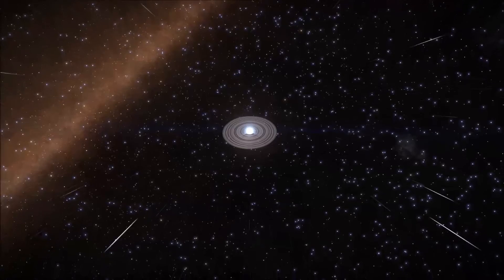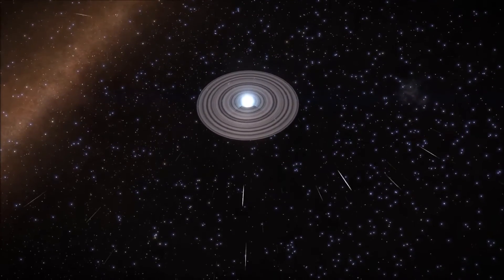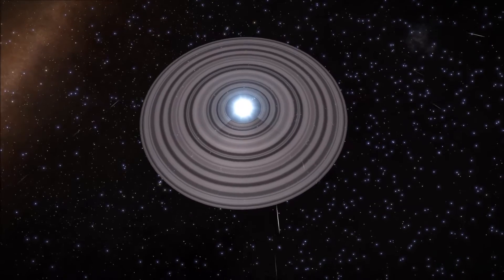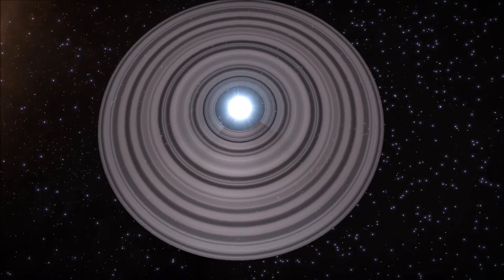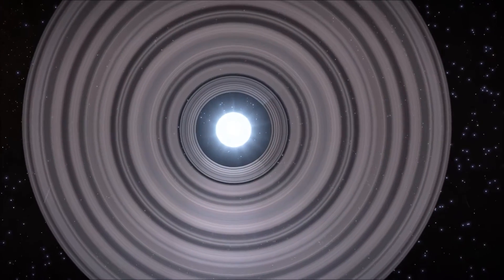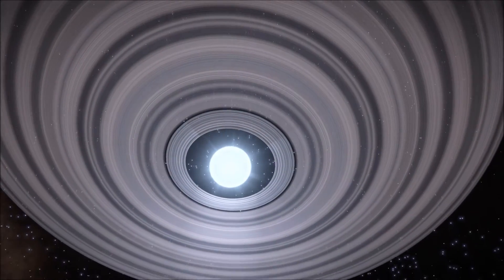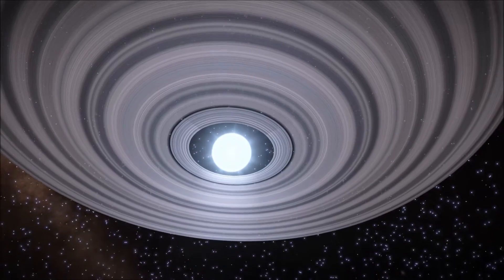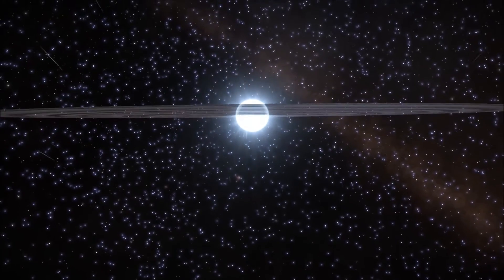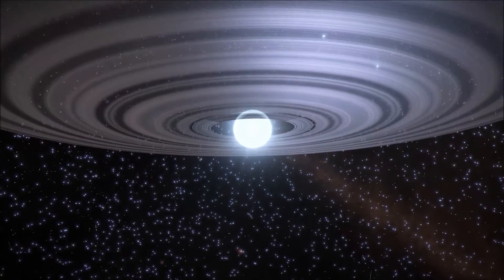Moving on to the strangest thing that I found this week. This is a T-Towery star, but it has rock and ice rings around it — something I've never seen before. When I saw it on the system map I just thought it was totally bizarre. So it's a star with rings — very, very odd. I wanted to see how close I could get, because normally you can go into any ring and just have a fly around inside it. This is an undiscovered system — I've found an awful lot of undiscovered stuff recently, which has been fantastic.